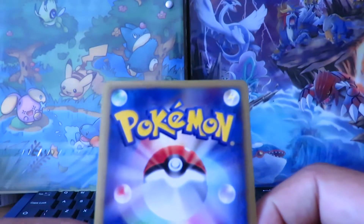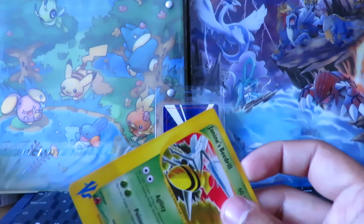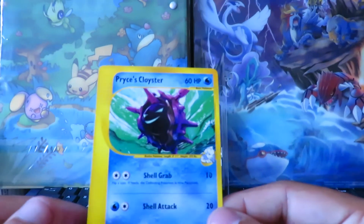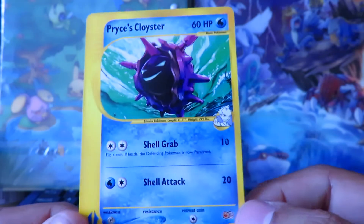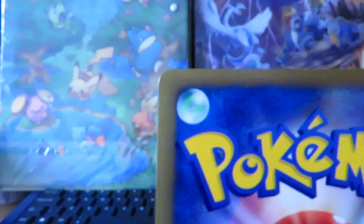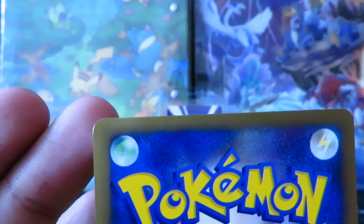But this time around I won't be splitting the set, that's for sure. The market is also very different from back then — a lot of cards went under value because I sold them at auction while I was at university and just couldn't afford to wait. Here's Pryce's Cloyster — this is the only card from the set that features Arita artwork, who is my favorite illustrator. This one does have a bit of whitening; you can see it right there on the corner.